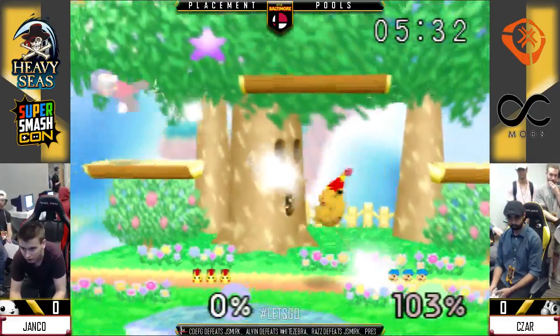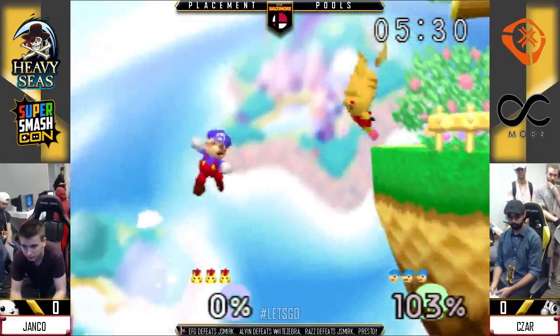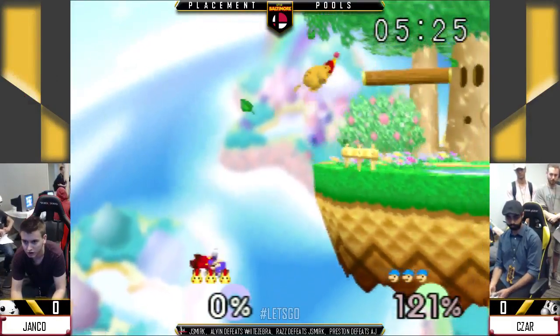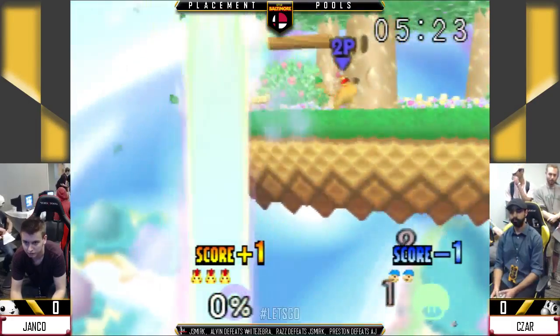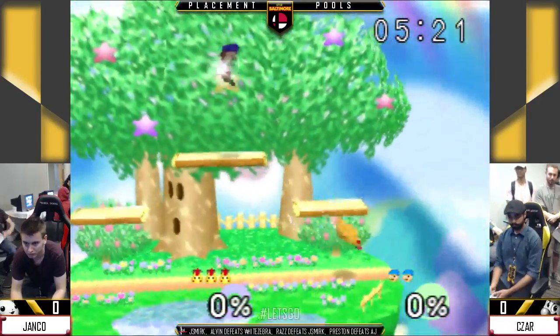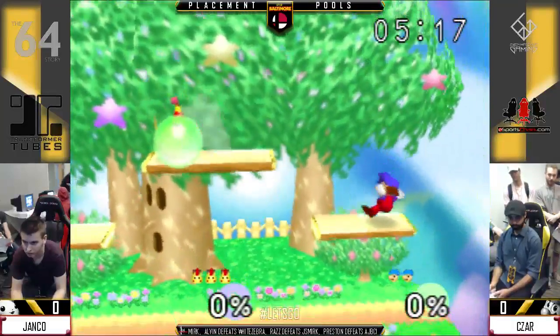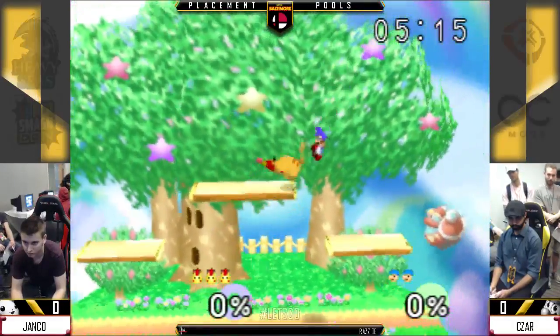Janko might adjust to that. Yeah, and then we'll see Cesar possibly be forced to combo into that a lot more. Because if you're able to bait out the up smash, that's a pretty free punish for any character. So you saw Janko come with the up smash after Cesar has used his jumps. Cesar did not get the ledge DI, and at that point you're pretty much out of options.